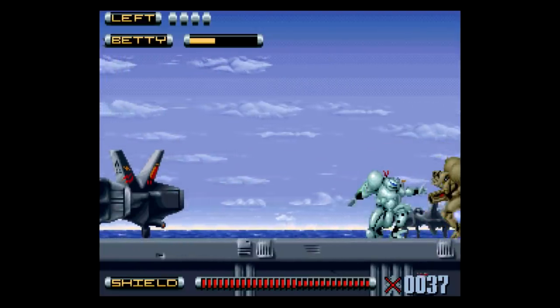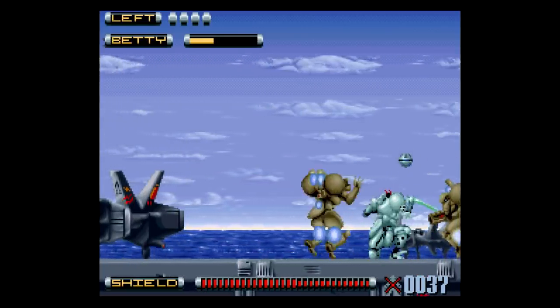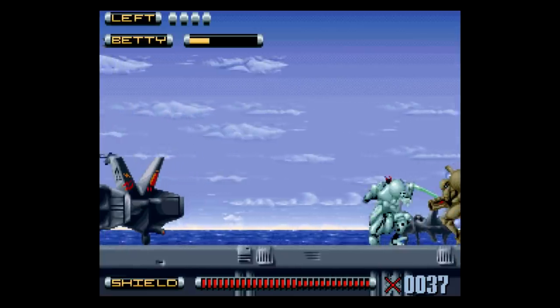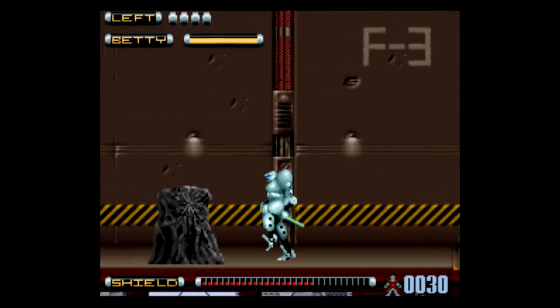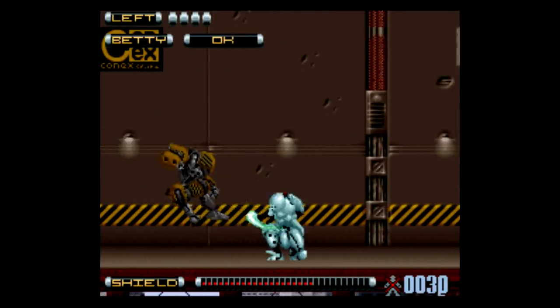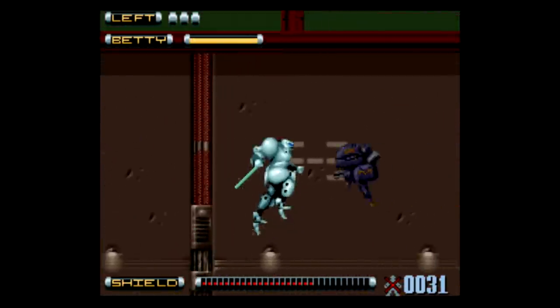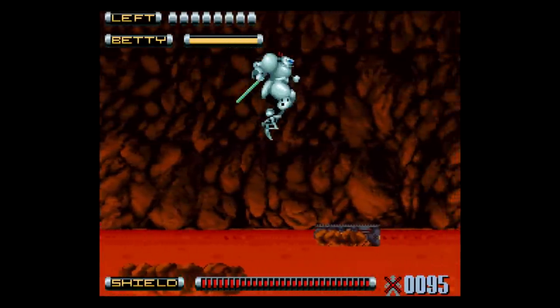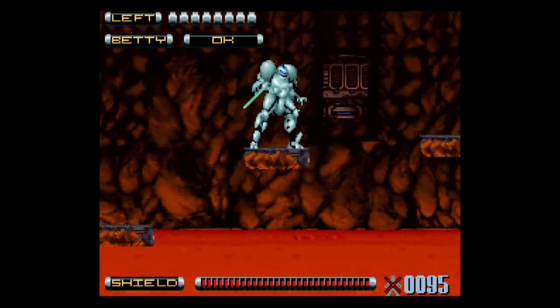You also get other power-ups like Mad Betty, which is a clear screen attack, and High Power, which buffs your strength for a short period. As you can see, your life meter at the bottom is friggin' ginormous, so this game can be pretty forgiving, at least in the first few levels, before you reach the classic action game difficulty spike that shows up towards the end of the game.